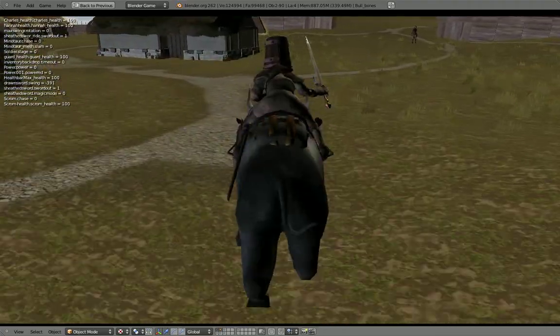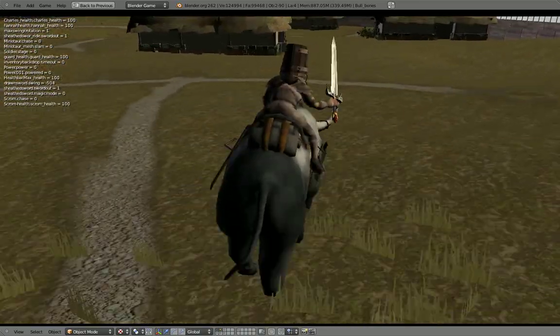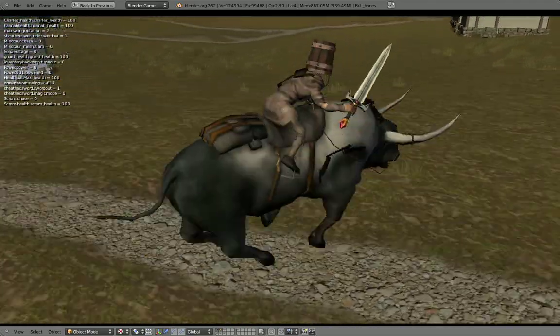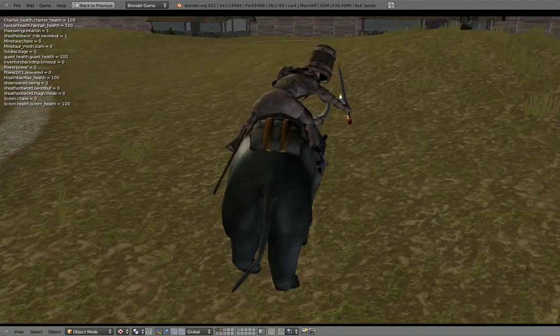You might see that Max is a little bit jumpy because he's on a separate armature than the bull. That's why there's a little jumpiness in the transitions, but what that allows you to do is he can slash independently of the bull, which makes it a lot more fun.